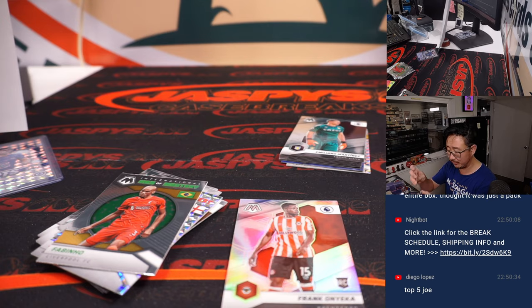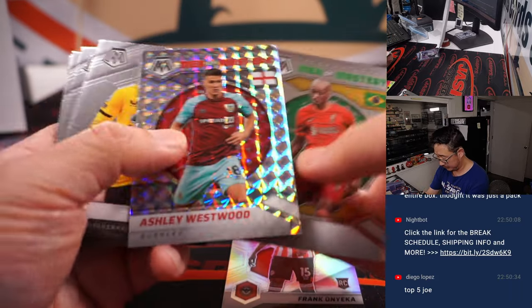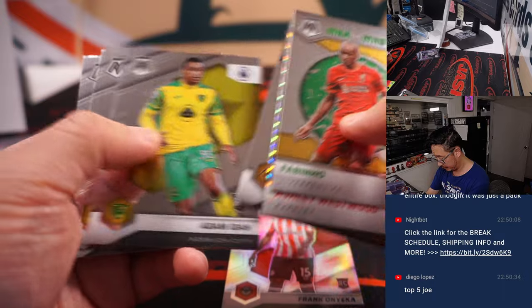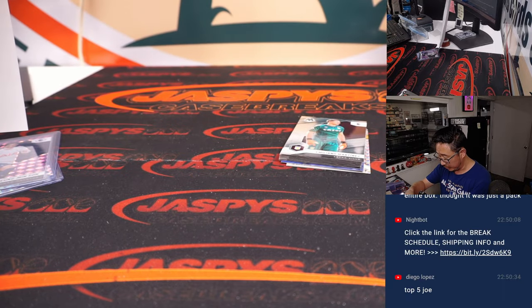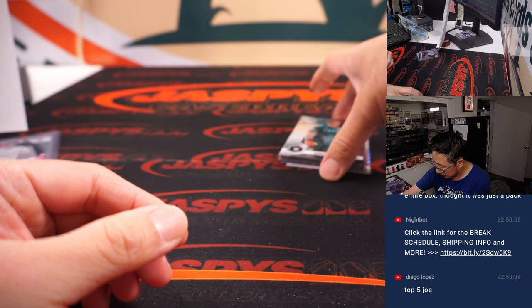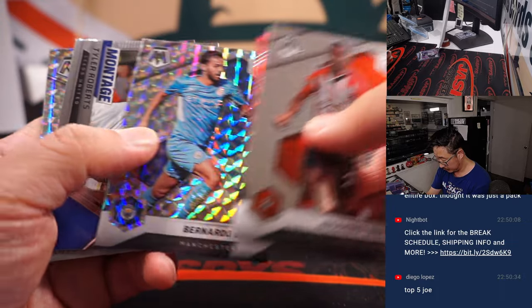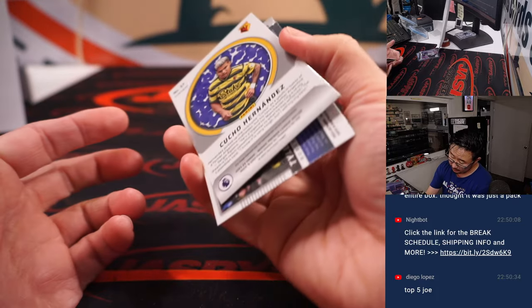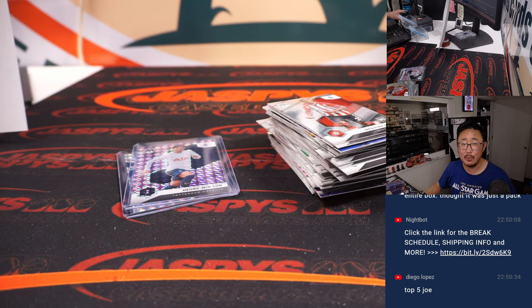I think Tottenham is Eric's club — did he get randomized his own club in this random team break? I think so. There you go, Eric. It's Frank Onyeka for Brentford. All right, and that's that — not a bad Mosaic hobby box. Not bad for a filler.